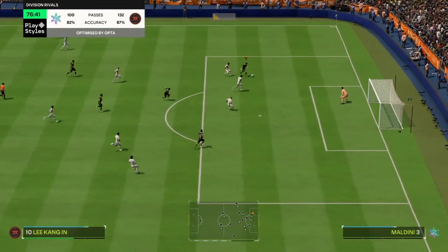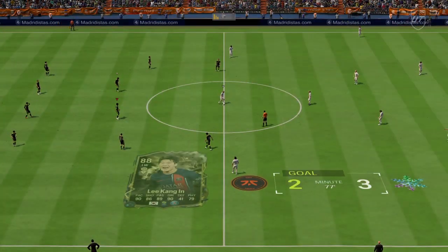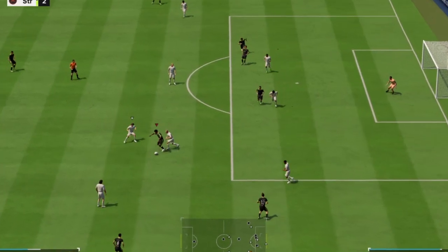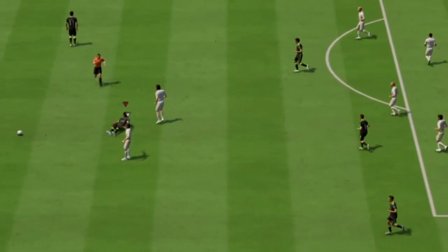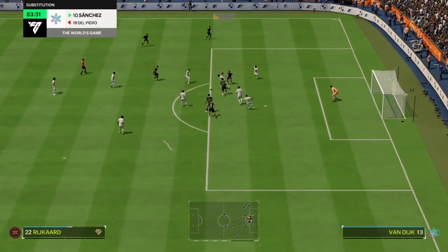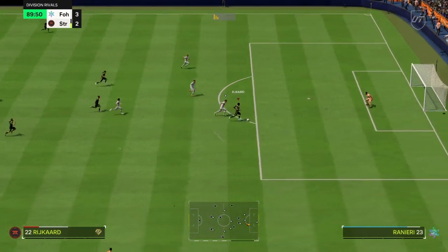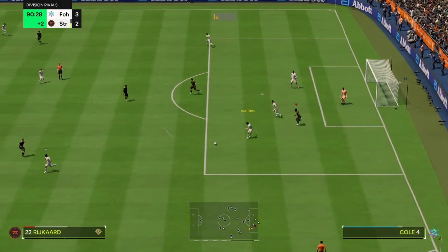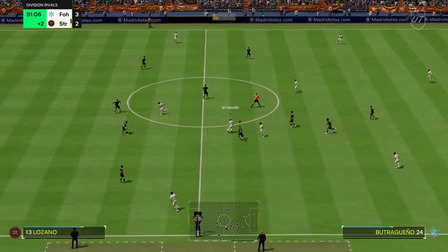Rykard gets a beautiful assist — finding Kangenly through a great passing move, and it's a goal! Can we see the trivela? Beautiful shielding — he has good body strength. We just need the trivela to show. Rykard nearly seals the game, hits the bar — how is he missing that chance? That's crazy!